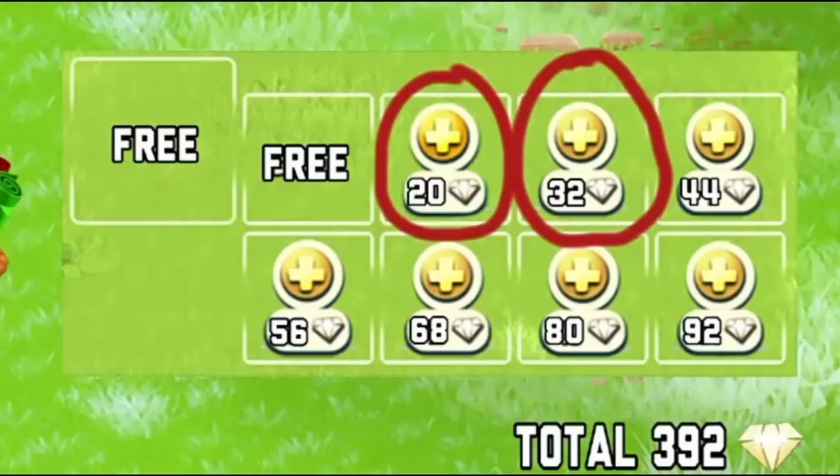Opening the slots of the gift wrapping station is going to be a little different compared to your normal machines — you're going to have to spend more diamonds. You'll need to spend 20 diamonds to open its third slot, then keep adding 12 more diamonds for each next slot: 32 diamonds for the fourth slot, 44 for the next one, then 56, 68, 80, and for the final slot it's 92. So in total, you're spending 392 diamonds to open all the slots of your gift wrapping station, which is really expensive.